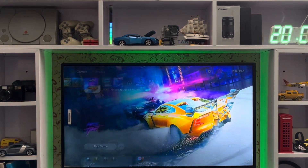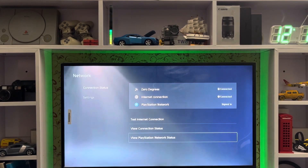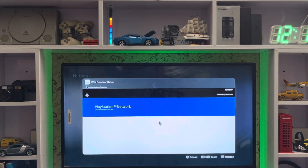So here we go to Settings, then go to View PlayStation Network Services. You just check the server is working — your PlayStation Network services are up and good.